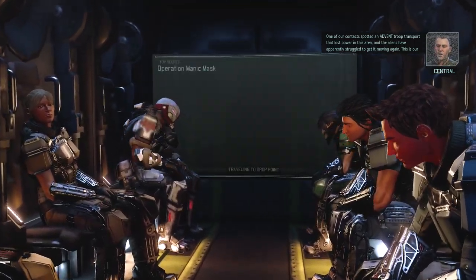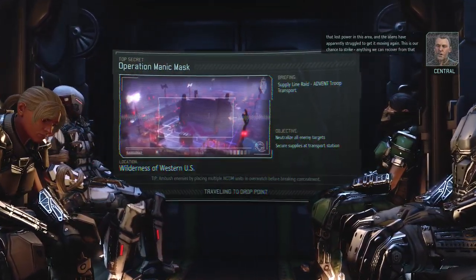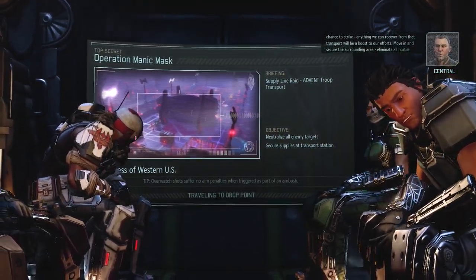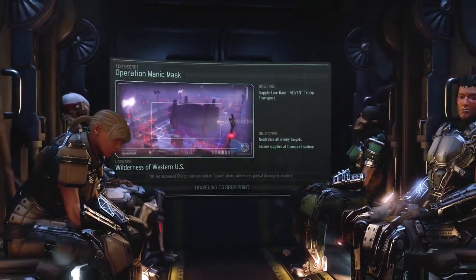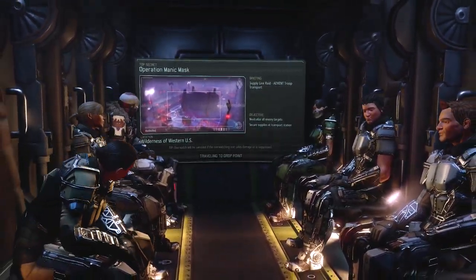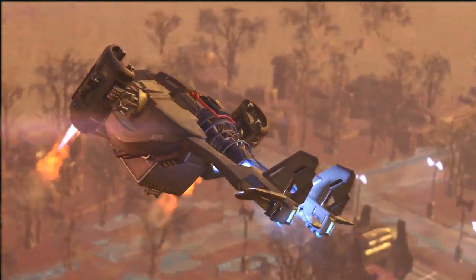One of our resistance contacts sent word of an ADVENT troop transport they managed to disable in this area. The aliens have apparently struggled to get it moving again — this is our chance to strike. Anything we can recover from that transport will be a boost to our efforts. Move in and secure the surrounding area, eliminate all hostile contacts with extreme prejudice. Okay, let's get this going.